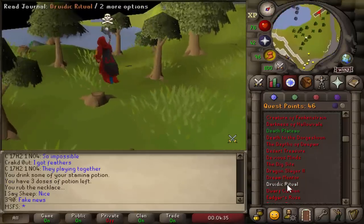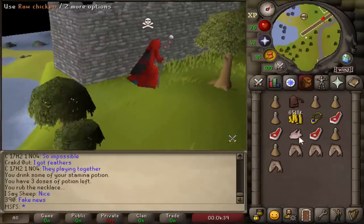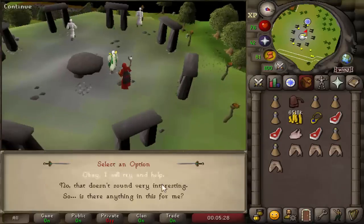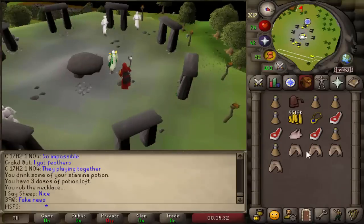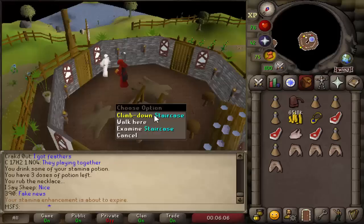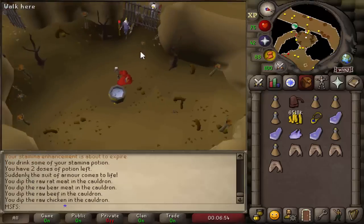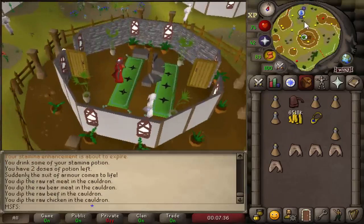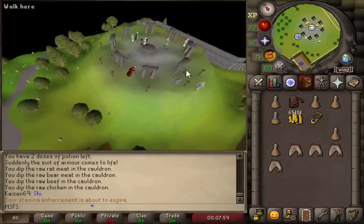The first quest we need to do is Druidic Ritual, and this is in order to start the Dig Site quest. For this, all we need is a couple of raw meats. This should be Druidic Ritual started. Now we're just going to go talk to Sanfew and then enchant these meats. Now we just need to find that cauldron in the dungeon. Okay, that is all the meat enchanted and handed over. Now we're just going to go finish the quest — Druidic Ritual completed.